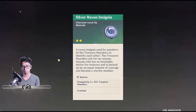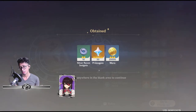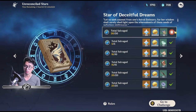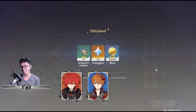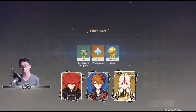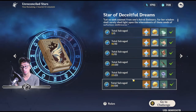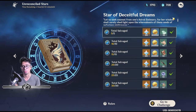And then here you got some silver raven insignias. These insignias are actually for Beidou, Bennett, Kaya, and the upcoming Shen Yad. And then last but not least, your sergeant's insignia — this is for Diluc, Tartaglia, and Ning Wang. And I have both Diluc and Tartaglia, so I really need a lot of these. To get this stuff in the max rewards, you have to do 30 — or 14 and then just do another 16.